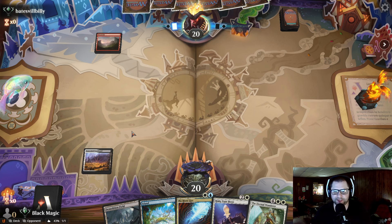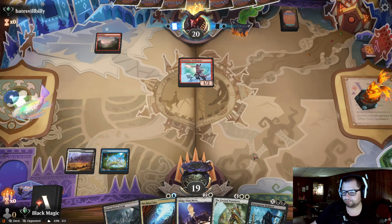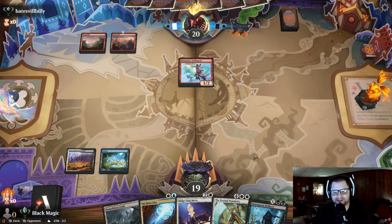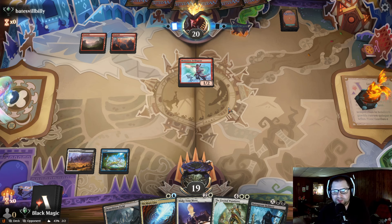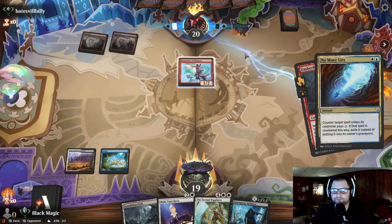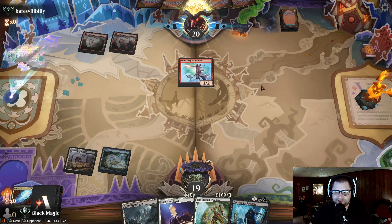Throw that away. Seems like a fine mulligan. And Monastery Swiftspear. Well, there you go — wasn't a good mulligan after all. If I didn't mulligan we'd definitely be dying, but we're still probably dying.